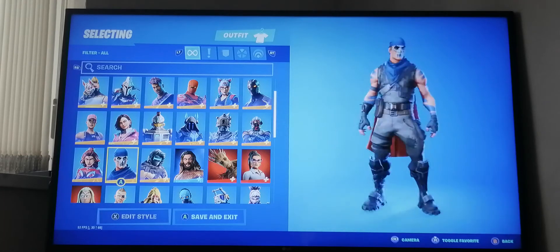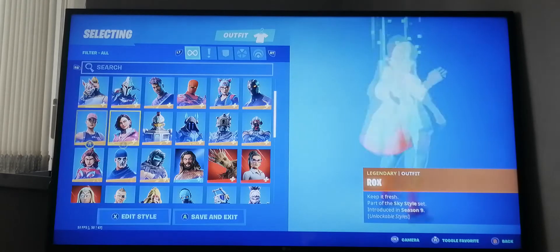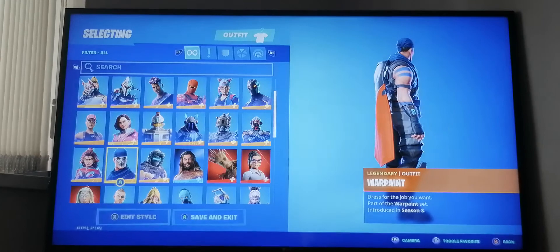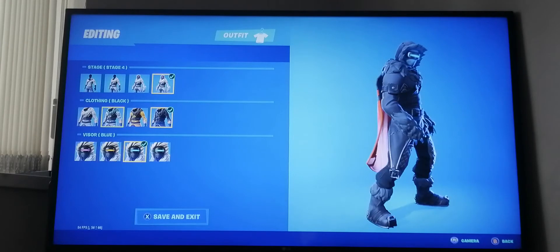We got these two skins - War Paint and another - from the same unlock, because it was a Save the World gift. You get these skins if you unlocked Save the World in season three. Over here we have Zenith from season seven - I did get all the unlocks for Zenith.